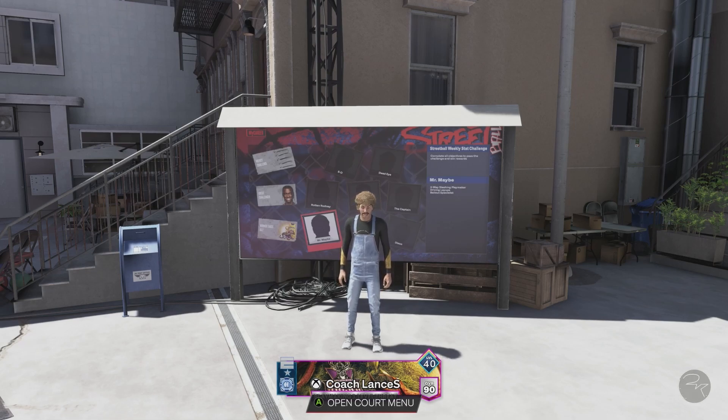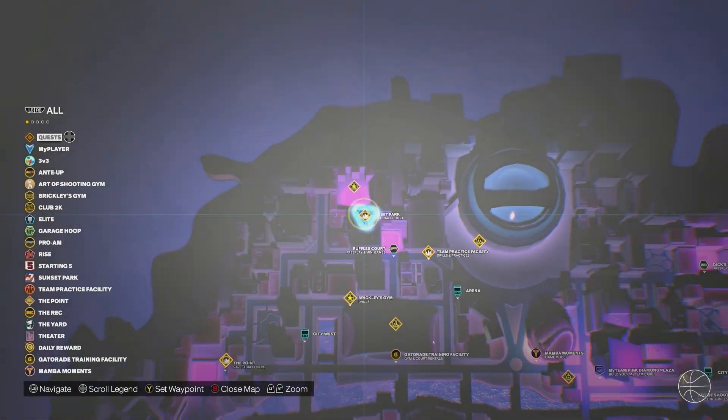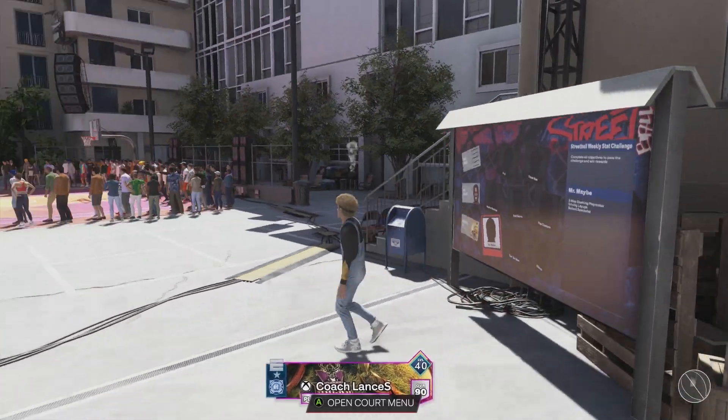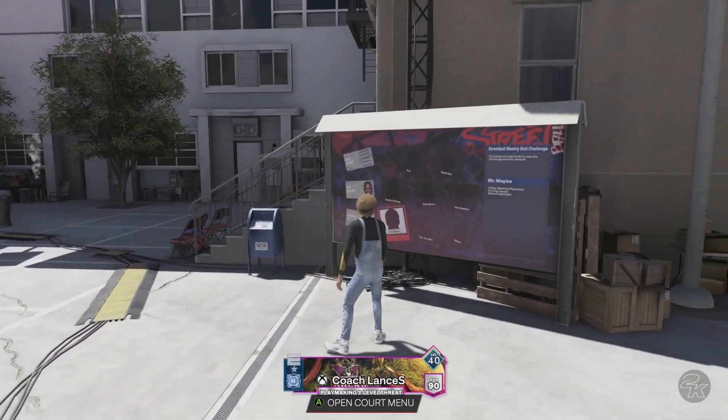In this video I'm showing you how to get the Limitless Range badge in NBA 2K24 fast. To start this method you're going to want to come to the Sunset Park — it's in the very top left corner of the map. Go over there, talk to the person, and you'll unlock this board.